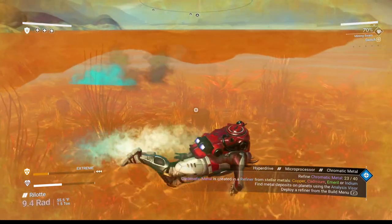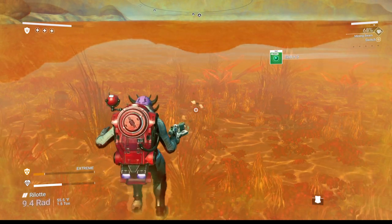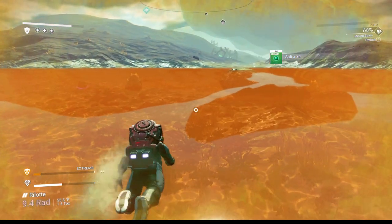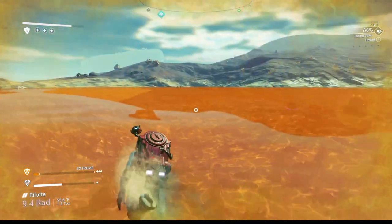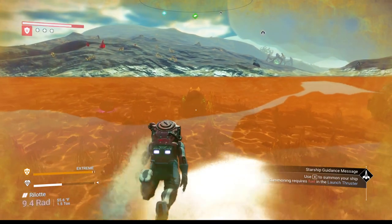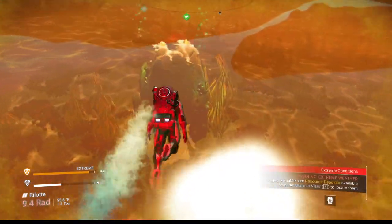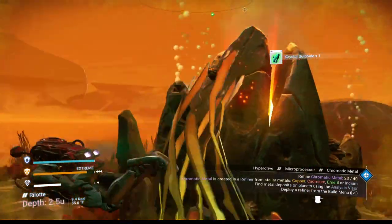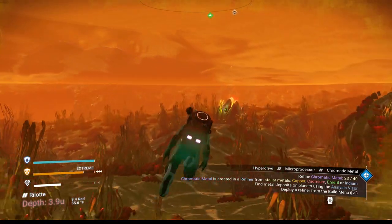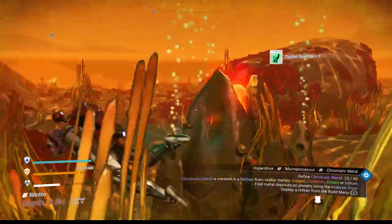I got 88 salt out of that one rock so we need 12 more — there we go. So we have all the salt we need: 100 salt. It looks like we've got some crystal sulfide over here and over there, so let's go ahead and grab it. Pay attention to the in-game alerts — she has your best interests at heart even if she is annoying. That's three more; we need three more after this.